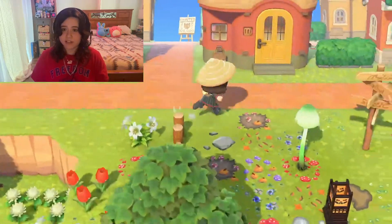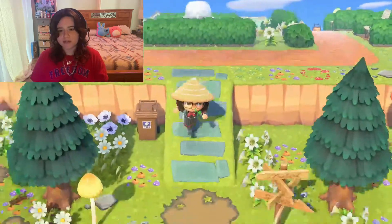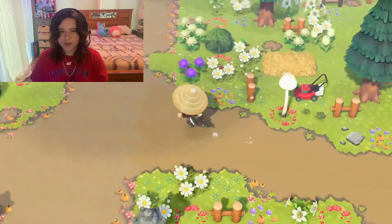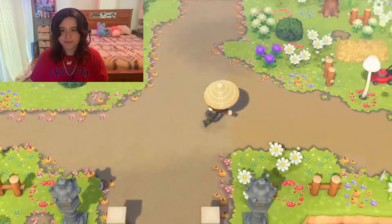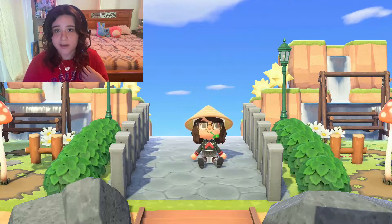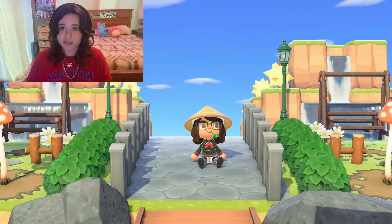Honestly that's really it, since 95% of my island is just this awful path. I like the pumpkin path though. I don't know why I have two different paths — you can kind of see they're slightly different colors. I like this one, not that one. Alright guys, this is the end of the video. I hope you enjoyed — I'm sorry that it's so short and my island sucks. You should take a look at my new island; my dream address is in the description on my Instagram, which I'll put on the screen now.